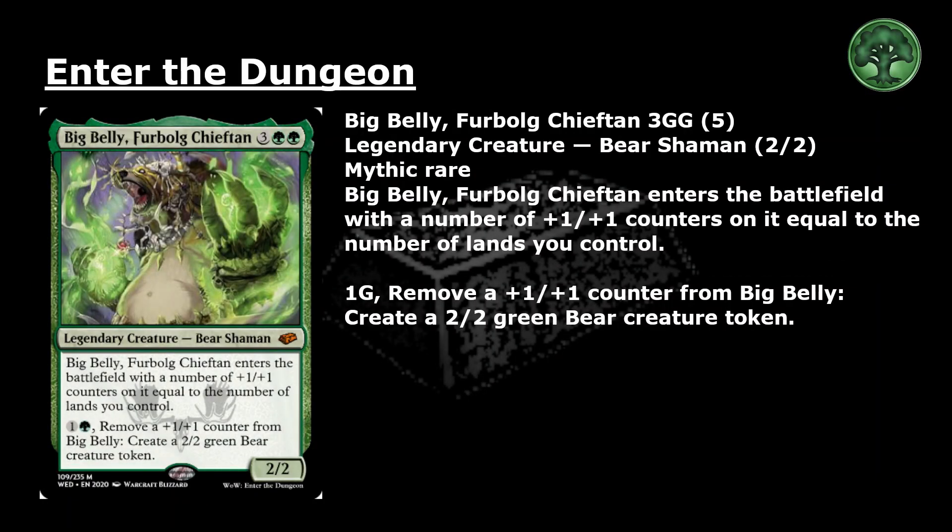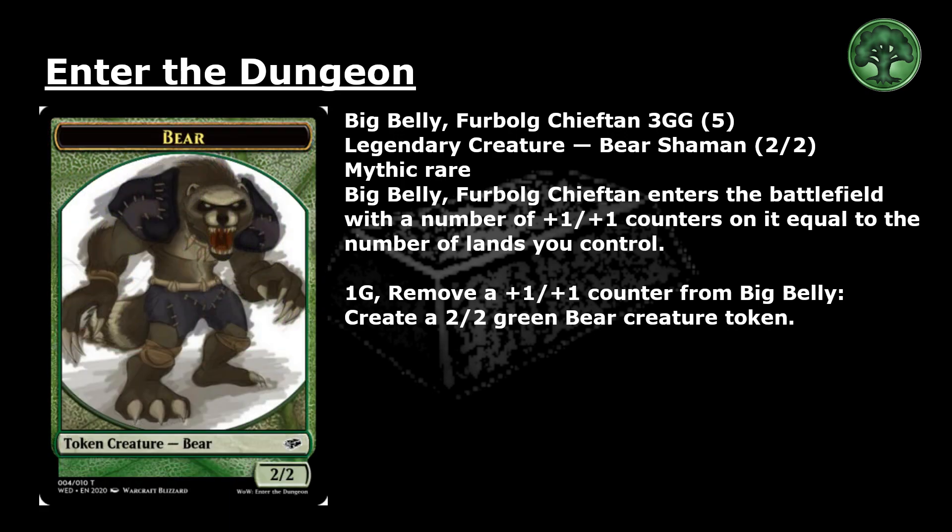Big Belly, Furbalg Chieftain: 3 and 2 green for a mythic rare legendary creature, Bear Shaman, 2-2. Big Belly enters the battlefield with a number of +1/+1 counters on it equal to the number of lands you control. Pay 1 and a green and remove a +1/+1 counter from Big Belly: create a 2/2 green bear creature token.